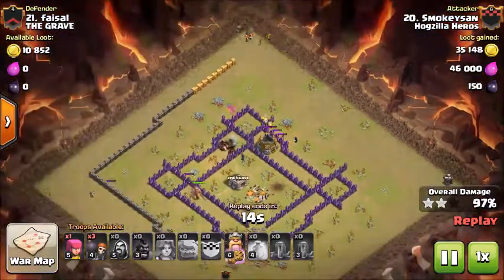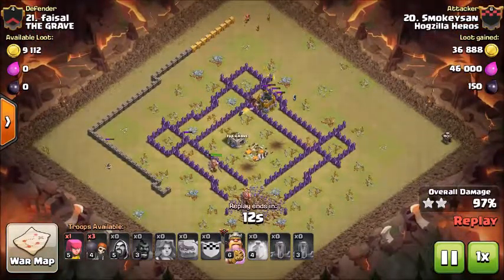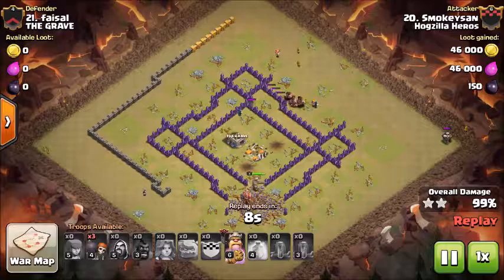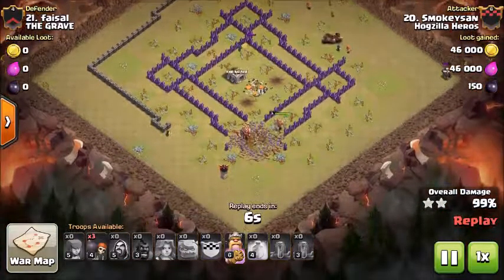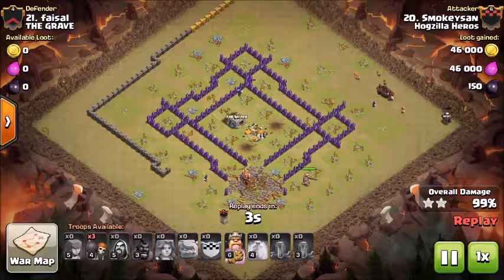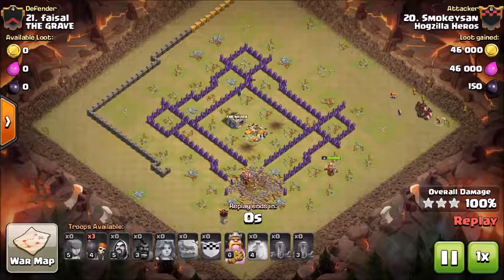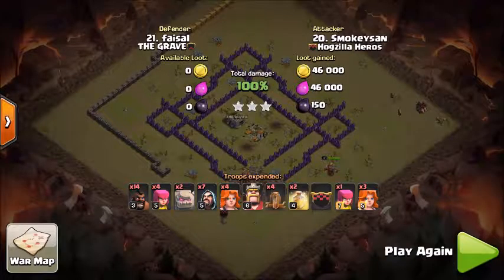Now we're just going after the remaining couple of places. The last thing — I dropped an archer right down there on that last builder's hut, and as you can see everything is going towards that builder's hut. There it is — three-star! Not bad for my first time.